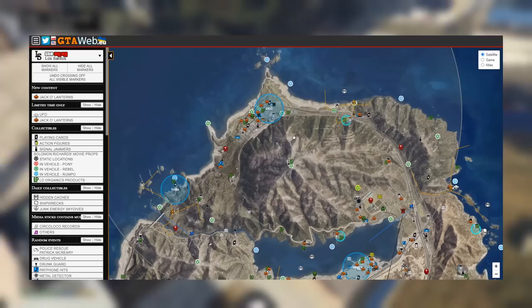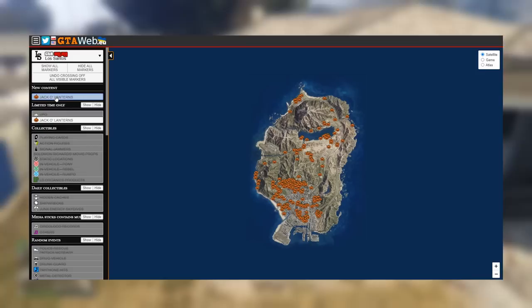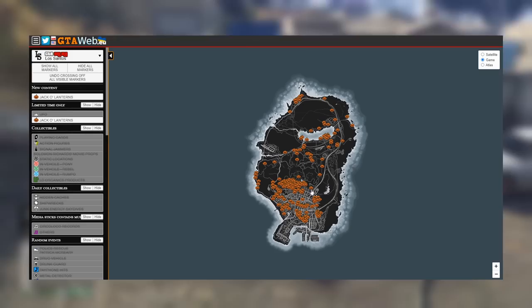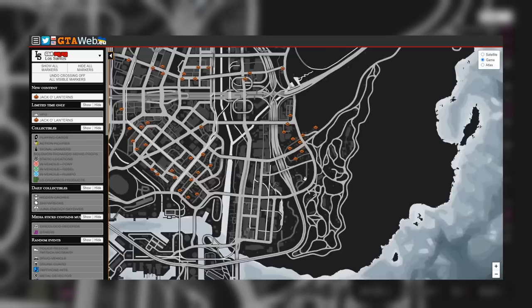This is your best map by far for pretty much every collectible in GTA Online. When you first load up this map, it's going to look like a mess of icons and circles. So go to the top left and select 'Hide All Markers,' then just below that click 'Jack-O'-Lanterns,' and now you have a nice map of all the jack-o'-lantern locations. Then on the right-hand side of your screen, switch to 'Game' from 'Satellite,' and now you have essentially an in-game map of every pumpkin collectible location.